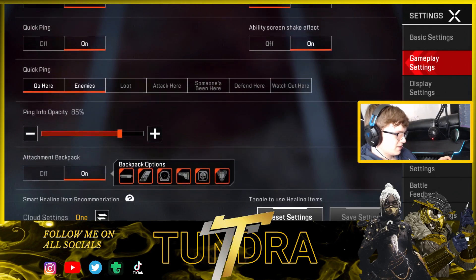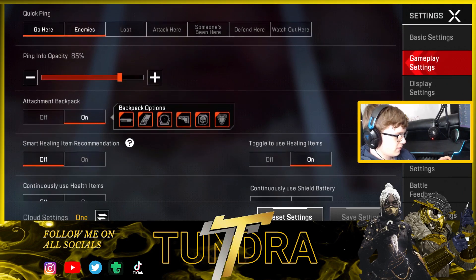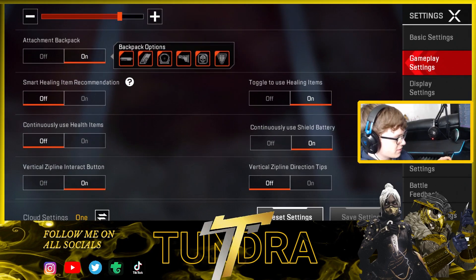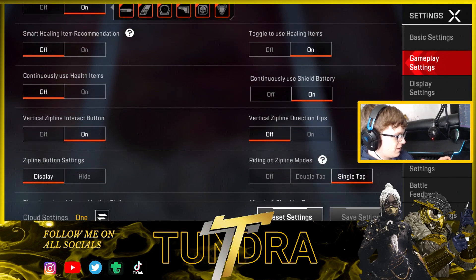Quick ping is on. Ability screen shake is on as well because it increases the FOV when you stim with Octane or use your abilities — I really like that feeling. Attachments for backpacks I've got on so I don't have to open my inventory mid-fight — I just click the little icon and pick what attachment I want. I mainly use that for scopes. Smart healing recommendations I've got off — I hate that it gets in my way when I'm aiming.